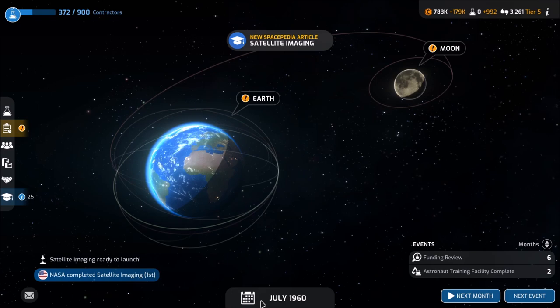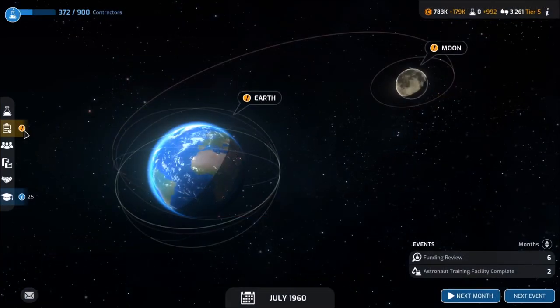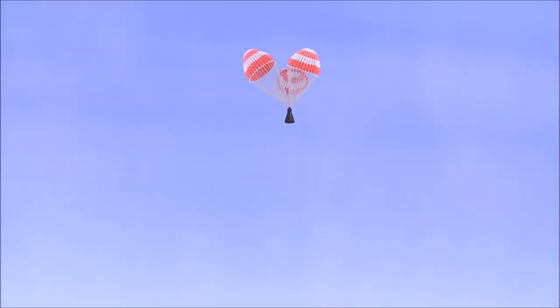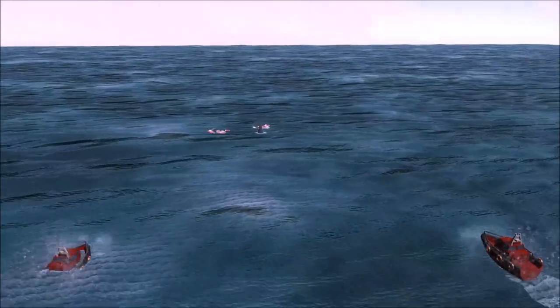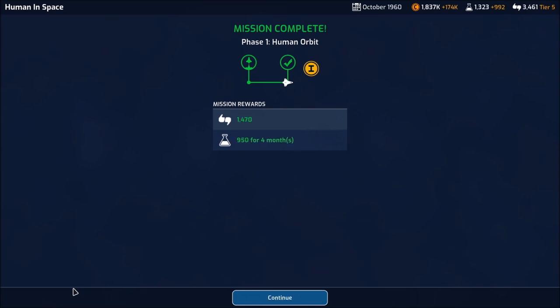In addition to being the first to complete something, there are side challenges you can complete for even more reputation and money, so the game will keep you busy. Yes, I absolutely recommend Mars Horizon. It's a great space management game where you manage your own headquarters, create vehicles, and do all sorts of cool science. It'll be available on November 17th. I don't have the price, but if it's around 10–25 bucks I'd totally recommend it; if it's like 50 bucks, probably not. Subscribe on Twitch and YouTube to stay up to date. This is Vince — thanks for watching, and I'll catch you next time.